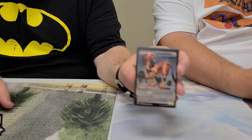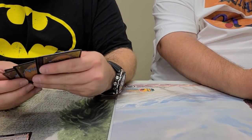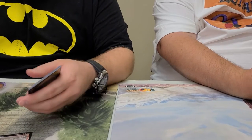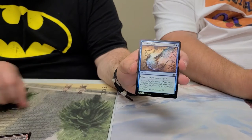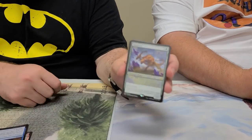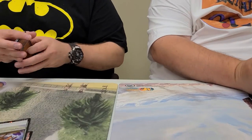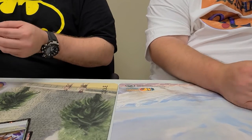We've got a Regal Leosaur alternate art. Oh, these are Japanese ones — these are backwards. I went right past the foil and everything. Essence Scatter and Gem Razor — two playable standard cards if you play Standard, Mason.